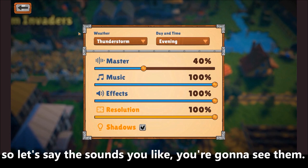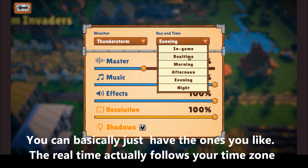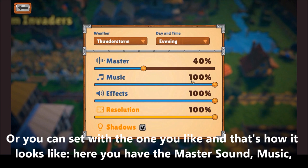So let's say thunderstorms right here — you're going to see them. The same applies to the day and time. The real time option follows your time zone, while the in-game option follows the in-game weather cycle — it just changes through a full 30-minute cycle. Or you can set it to the one you like. But that's how it looks.